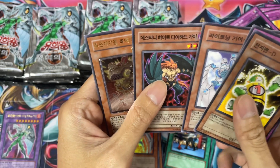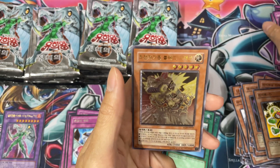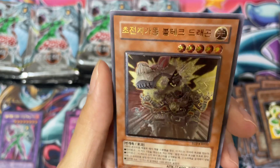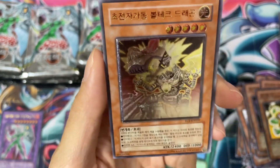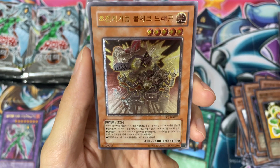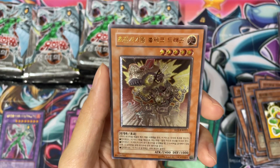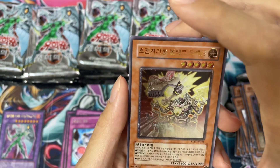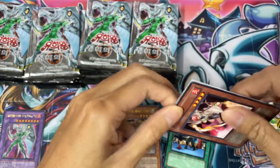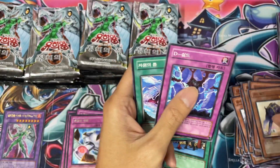Oh wow. I will never get sick of these foils, the way they look. I can barely make out what this card is — it looks like a dinosaur. This is a Super Electromagnetic Voltac Dragon. Okay, I believe this is the Ultimate Rare, because of just how the foil is. Wow, that's gorgeous, gorgeous. And I don't know that card — I just don't know that card. Does not ring a bell.